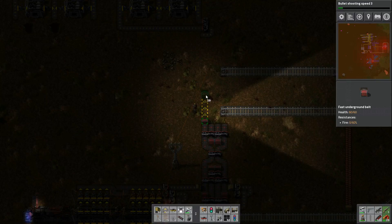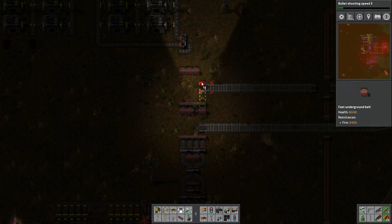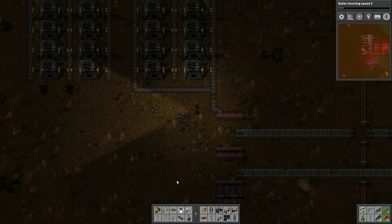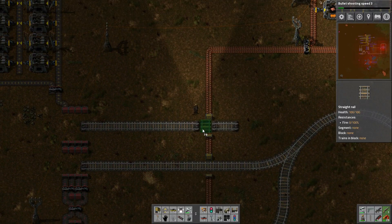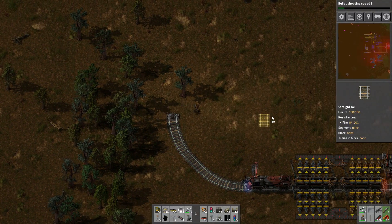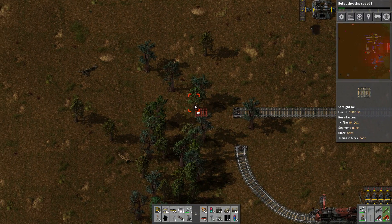That ore line's not going to be there forever. As you'll see later on in the episode, my copper mine down to the south is getting dangerously low. It's the one mine that I've been using this entire series, and since we're now in episode 10, this represents 10 hours of playtime, so it's lasted a good long while. But it's going to need to be replaced soon — I'll probably need to take care of that in the next episode or so.